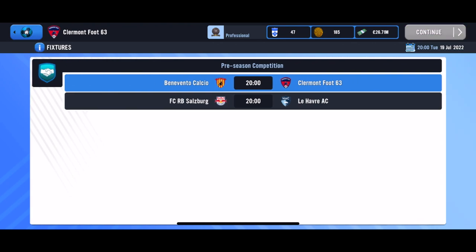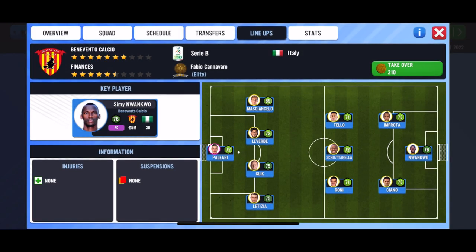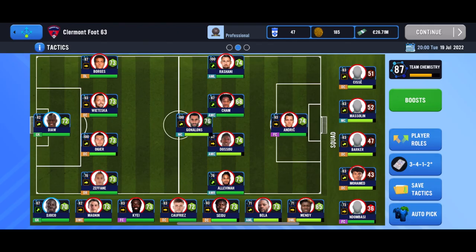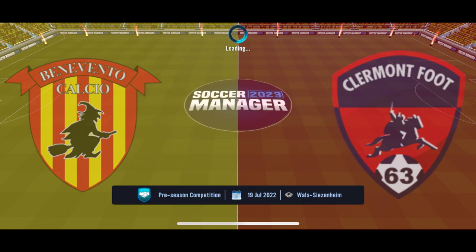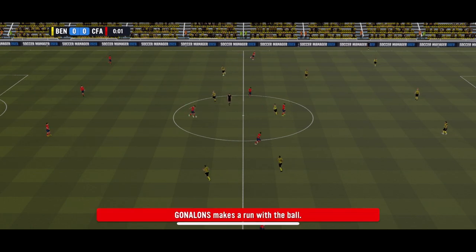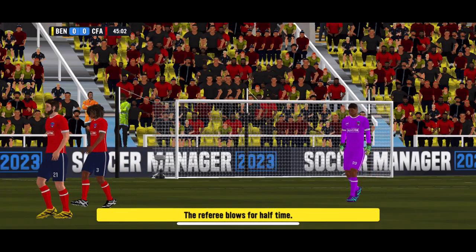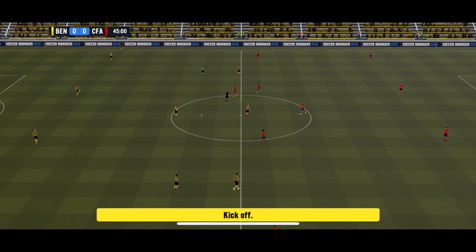Here we go for the last match in the pre-season group stage. Can we progress to the knockouts? We are up against Benevento Calcio, and with high stakes, let's put up a similar team to last match — but let's go back to 4-5-1. We are in Italy for the final group stage match: Benevento Calcio against Claremont Foot 63, both fighting for a place in the semi-finals. It's been a very eventless first half — nil-nil. Only one half-time sub: Bella coming on.